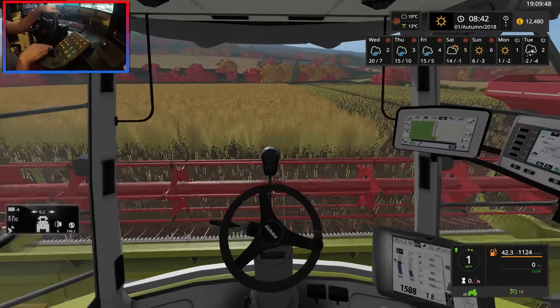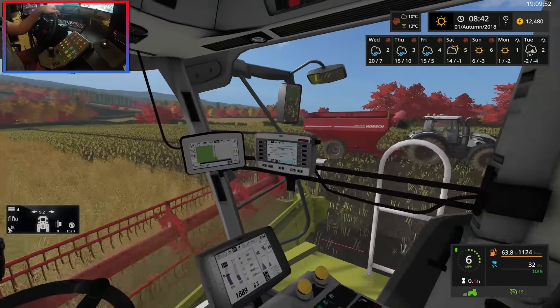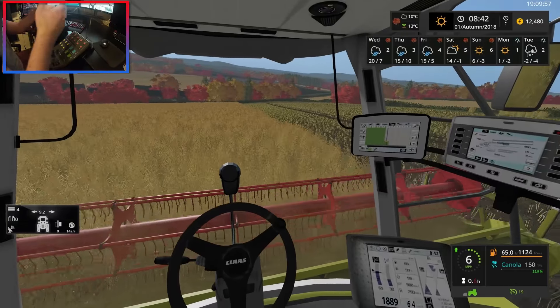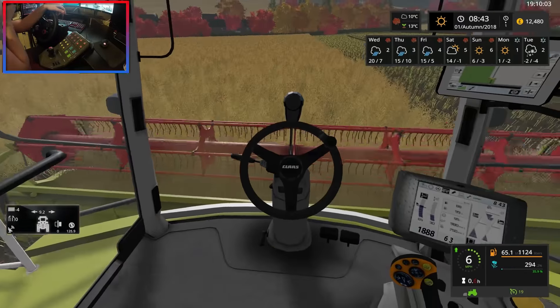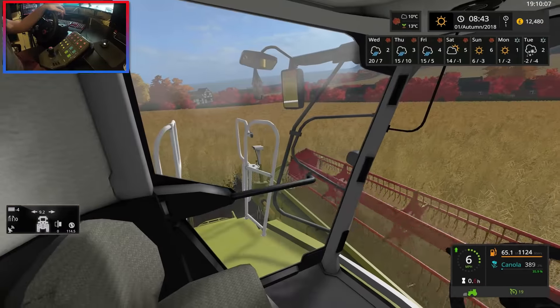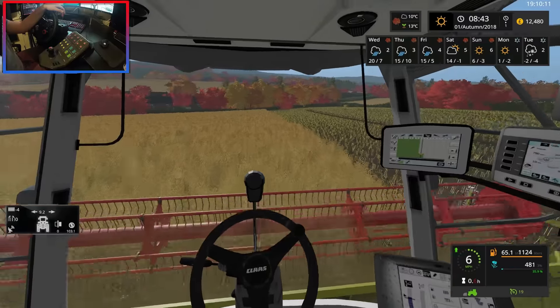Cruise control on and we are away again. How much did that fill up? Not much at all actually. I think we might be able to get one crop in the front and one in the back of the tandem truck — technically load two crops in one go. It depends how much yield this field gives us.